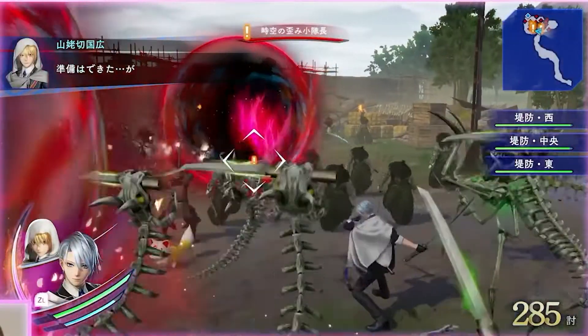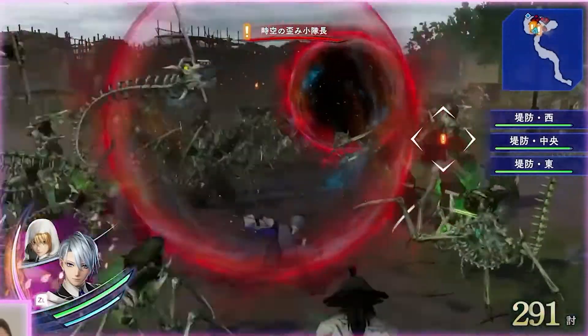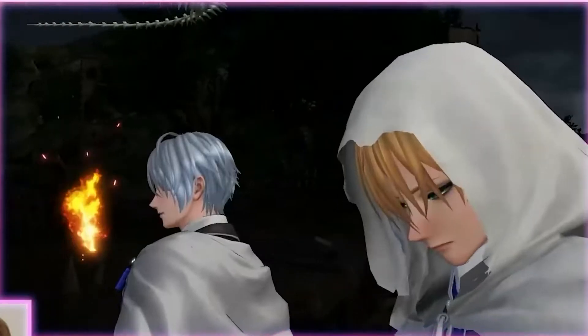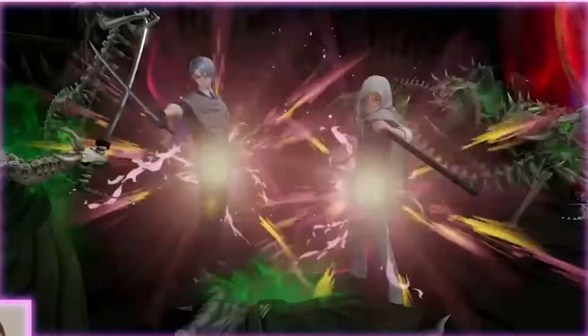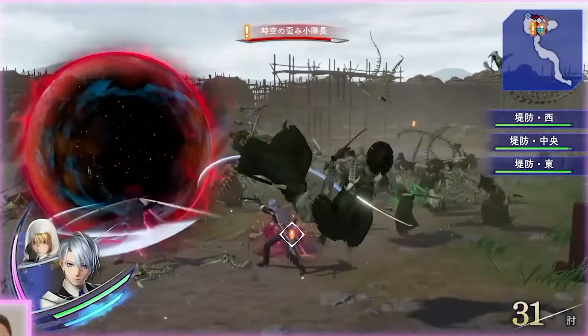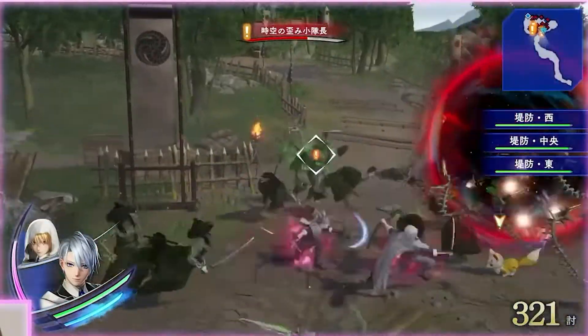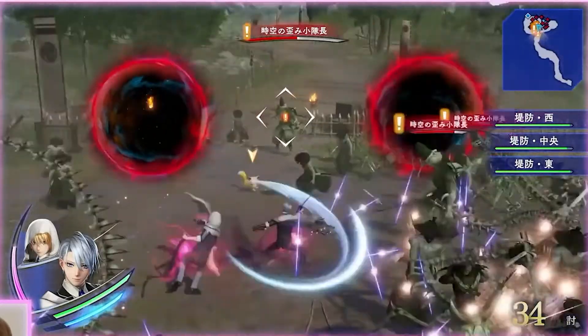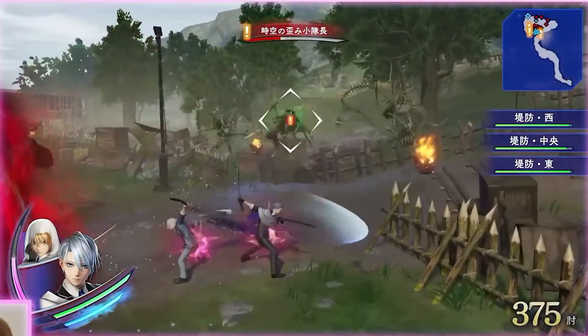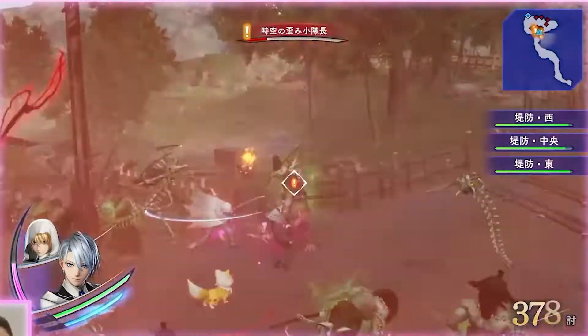Usually with Warriors games, the easiest way to clear a crowd is with a team attack. Once that pink meter on the left fills up, you can basically go into team rage mode and you're going to wreak havoc while your partner starts attacking all around you. And at the end of this, you can finish with a special move.